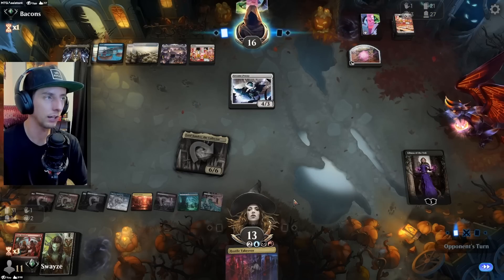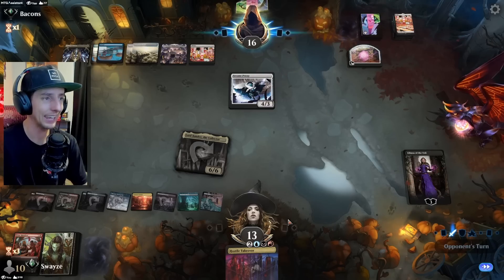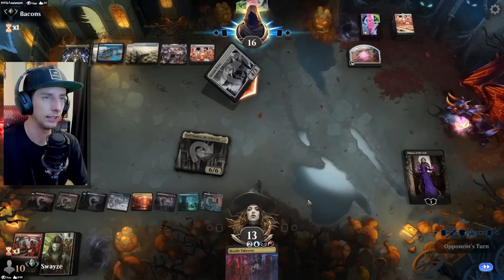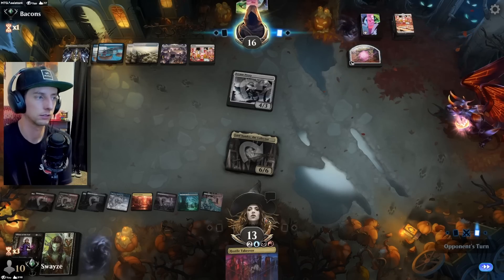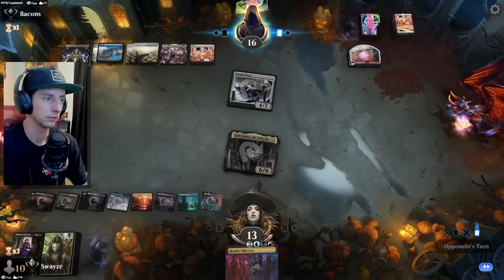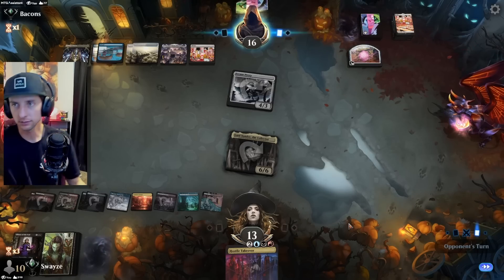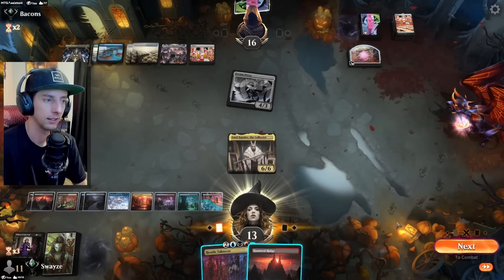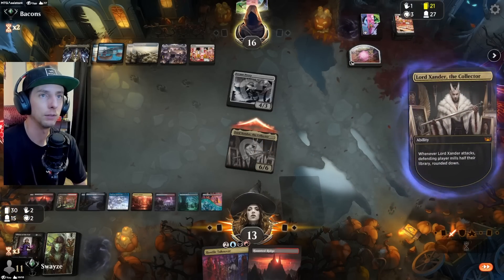Don't mind it at all. Liliana's dead, that's fine — we're just gonna keep attacking with Lord Xander. I did consider the fact of losing Liliana last turn — I probably maybe should have played Takeover. Anything else? Watch it be like Silver Scrutiny and they draw a brand new hand — that would make me so sad. That's not a top deck you want to see there. Let's mill out 10 cards here — what do you say?